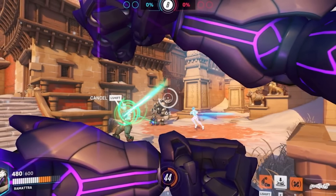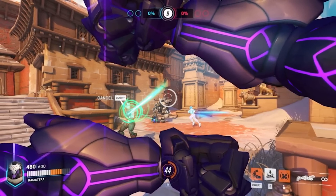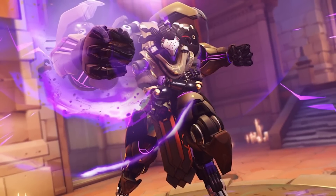In the next ability, this looks like his shield ability, which is his right click. Looks like he crosses his arms, as you can tell by the symbol in the bottom right — maybe blocking bullets, kind of like what Doomfist does.